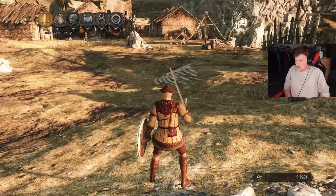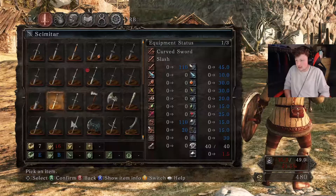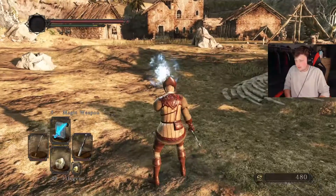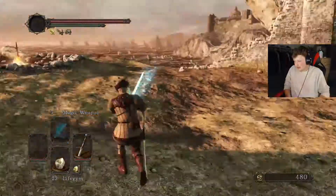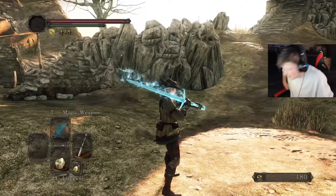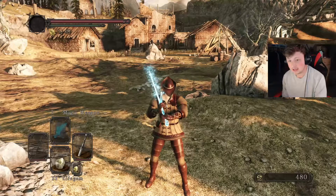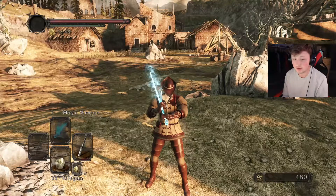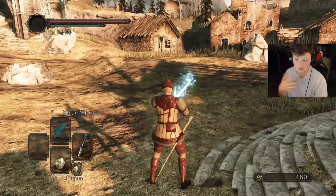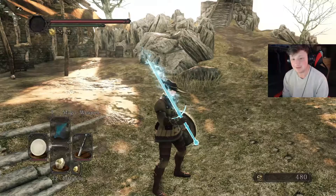The problem is I'd have to put the catalyst in the offhand. I think I'm gonna do that — we'll test in the next video if Magic Weapon does even more damage. Leave in the comments down below: what path should we go? Should we go Great Club? Pursuer's Ultra Greatsword? Keep going on the Bastard Sword? Focus more on sorceries or strength? Let me know, I'd be curious to see what you guys have to say. See you in the next video!